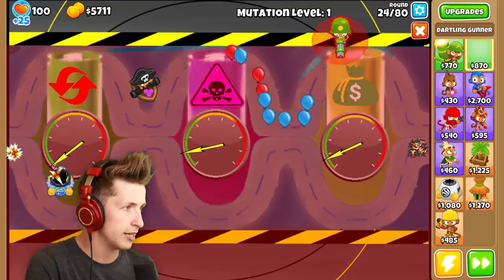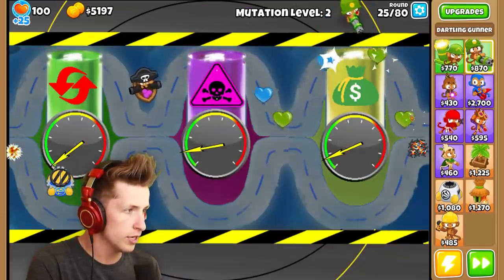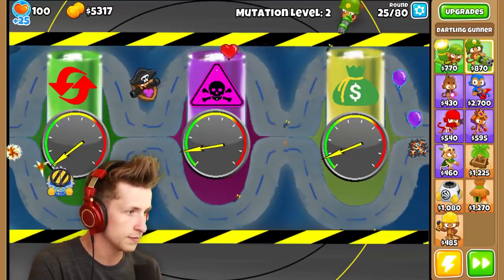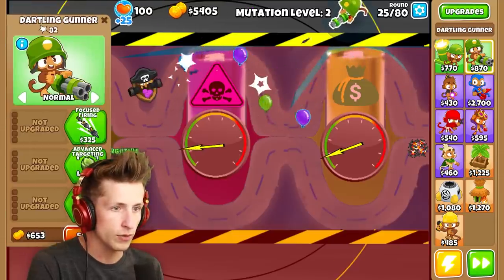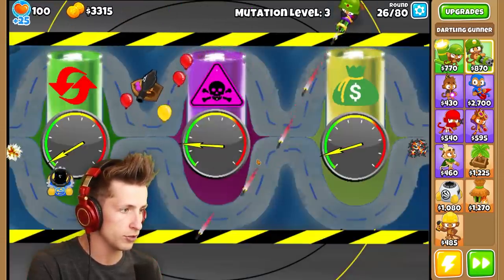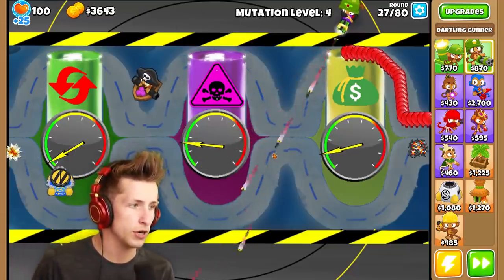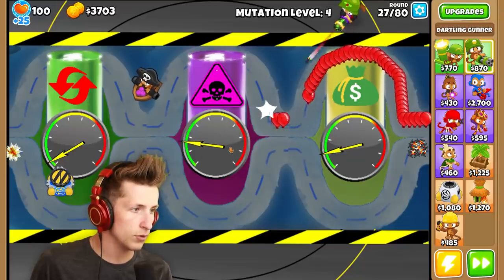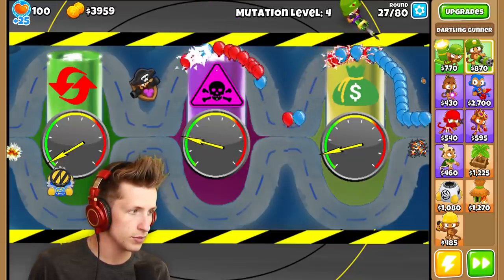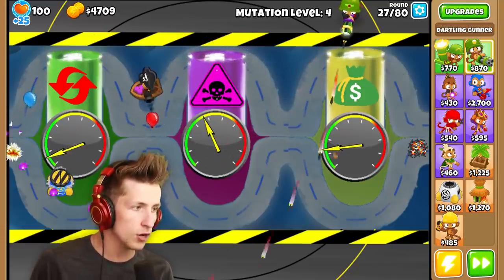Maybe I want a Dartling Gunner down. The Dartling Gunner is going to be really nice, because if it's popping balloons next to the vial, we can go ahead and get focus firing, laser shock, advanced targeting, faster barrel spin. That way we can actually choose where we pop balloons. We want to pop balloons by the vial. That's doing an okay job — the money is slowly going up.